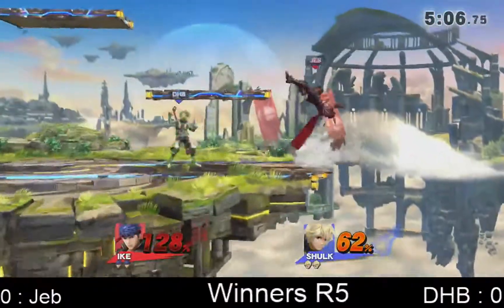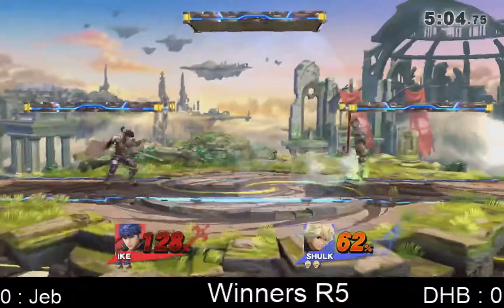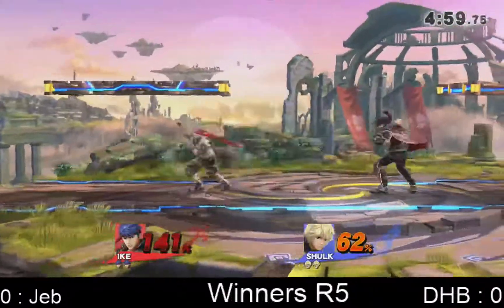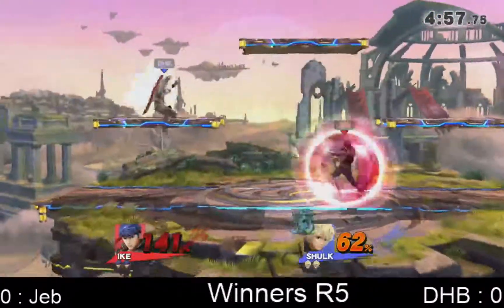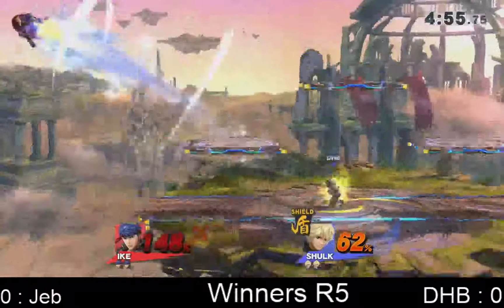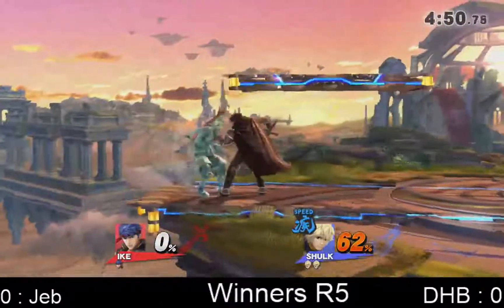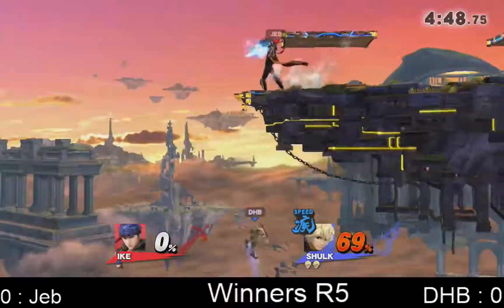Ike not taking advantage of his really strong edgeguard. Ike has a very strong edgeguard game. Is that good enough DI? It is — so it's going to keep him there. Gets the reverse back air for the kill. Nasty back air. Brilliant kill move as well.